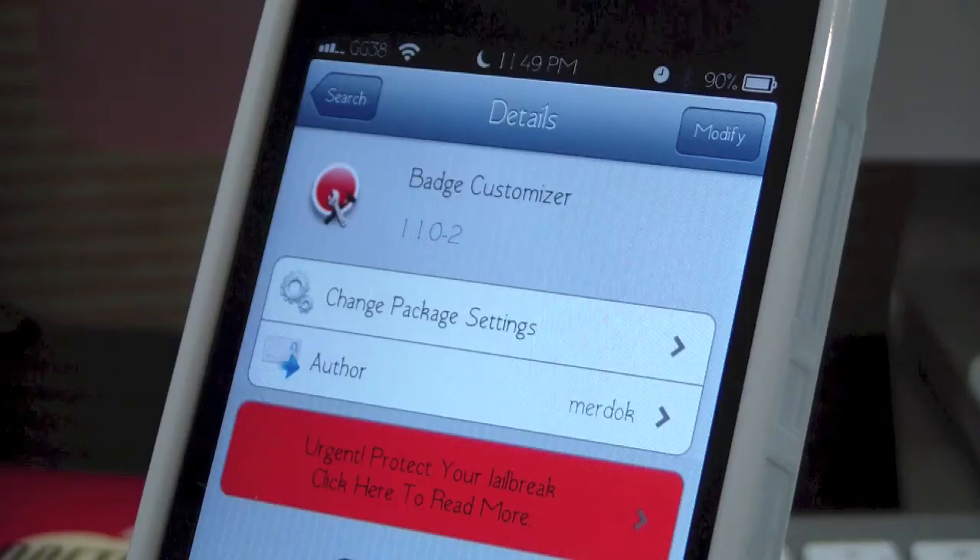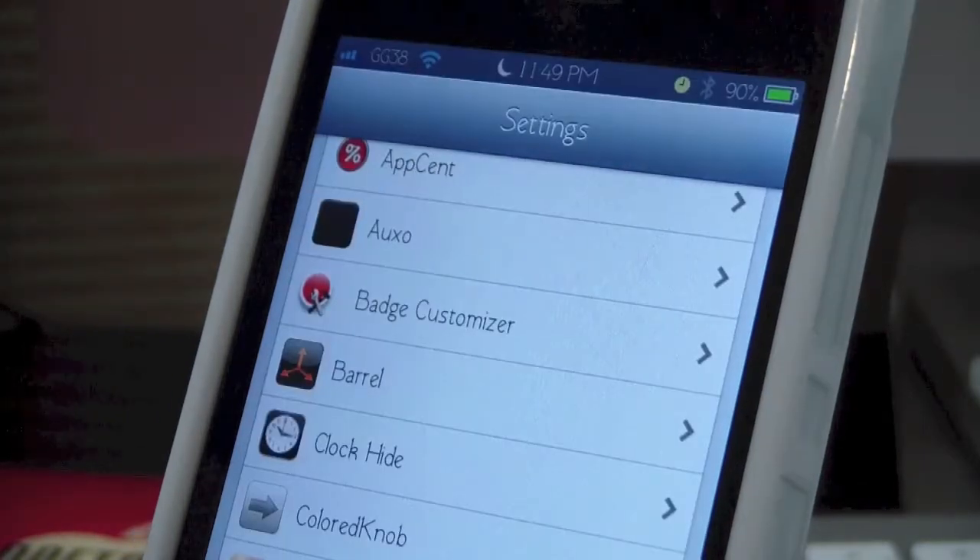So this tweak is called Badge Customizer, it is free in the Big Boss repo. What it allows you to do is change the color, change the position — pretty much anything you want to do, you can do it with this tweak. Let's go ahead to settings.